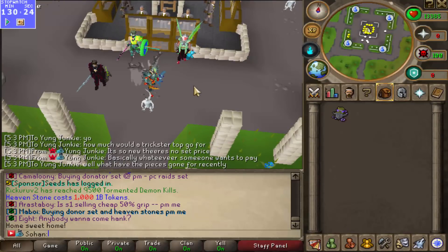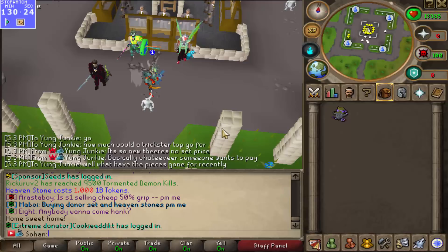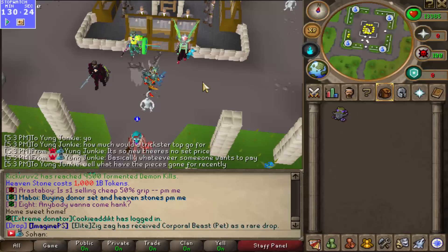If you haven't already, definitely do come try out ImaginePS — it's one of the best custom servers out right now. The link is in the description below, and it's also a referral link, so clicking that would really help me out. Try out Imagine today, guys. And if you want a free starter package, I actually have a command to give people starter packages, so just message me on Discord. The link to my Discord can be found in the description below.